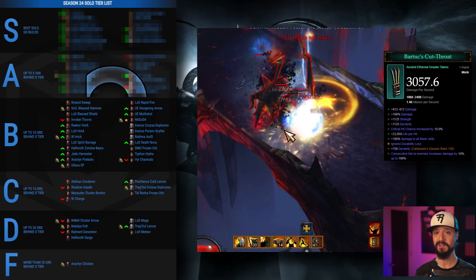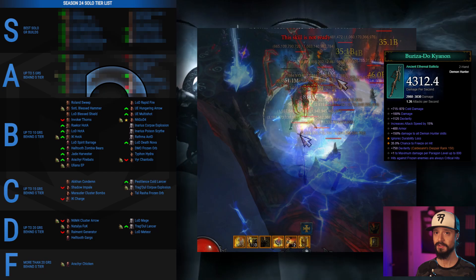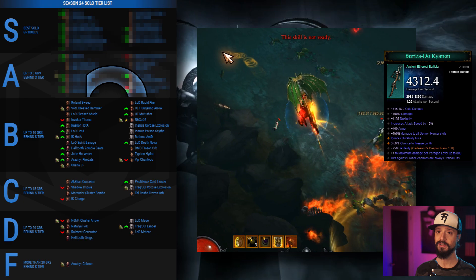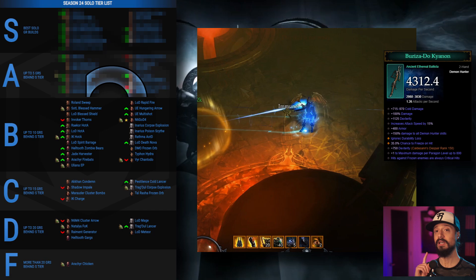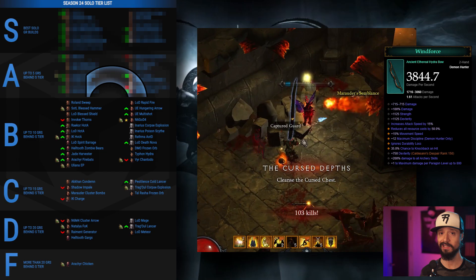It was the introduction of solo leaderboards in Season 23 that encouraged people to really push Ulianas to its limit, and it proved to be a bit stronger than we thought. So it deserved to be in B tier last season, and it's staying in B tier this season as well. For the Demon Hunter, the Legacy of Dreams Rapid Fire Demon Hunter gets strongly buffed by the Bariza Ethereal, allowing it to rise from the bottom to the top of B tier but not quite escape into A tier. The Unhallowed Essence Hungering Arrow build uses the Bariza to climb to B tier, and the Unhallowed Essence Multi-Shot build uses the Wind Force — effectively a turbocharged Yang's Recurve — to also blast up into B tier.